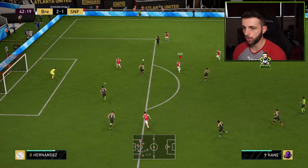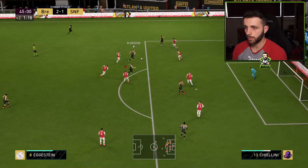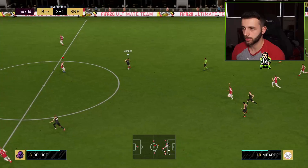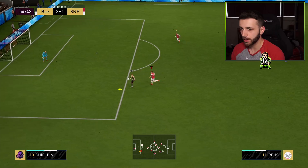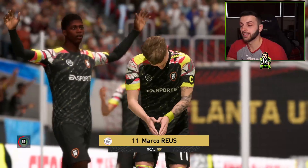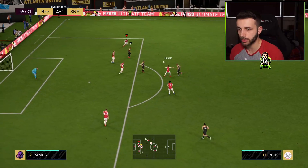Look at all that space — Aguero looked like he had the space there. De Bruyne — ah, no way! I've just been ripped as well. Got it — Chiellini, Chiellini — don't let him do it to you. I don't know what chem style I have on him but he's too slow. This formation is just so spaced out — I've got to cover that run with De Bruyne and I can't even make the pass.